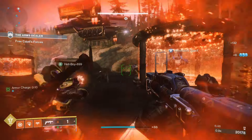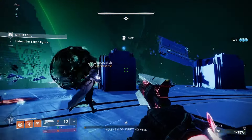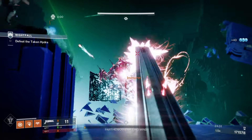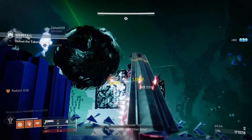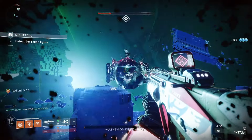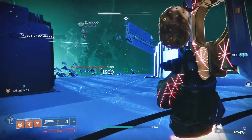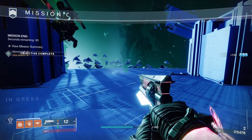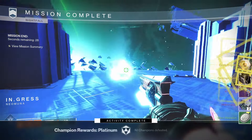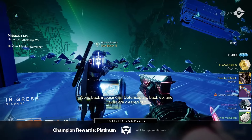So how to get Wildstyle — you have to complete Nightfall Strikes and it's a random reward that drops when you complete the mission. To improve your chances, complete higher level Nightfall Strikes: either Legend, Master, or Grandmaster. Wildstyle will be a featured Nightfall weapon for the whole week, so you can check out when it's available by subscribing to Endgame Express and never missing a weekly reset update.